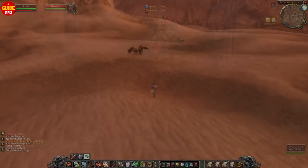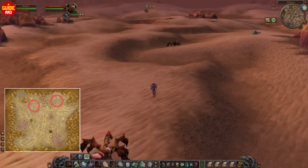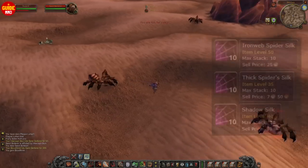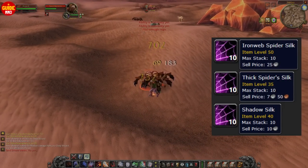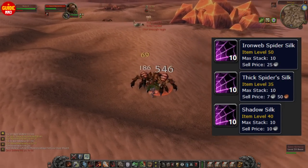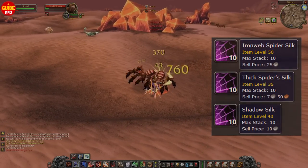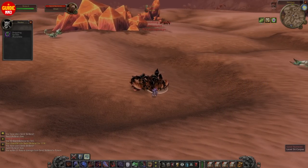The last spider silk location wasn't that good, but this one in Silithus is definitely way better, because there are going to be so many different spiders you can slay. If you were going to use the Auction House or trade with a person, this spot is also an amazing gold making method, because Ironweb Spider Silk is a material you'll need as a high-level tailor — these usually sell for more than one gold on the Auction House.